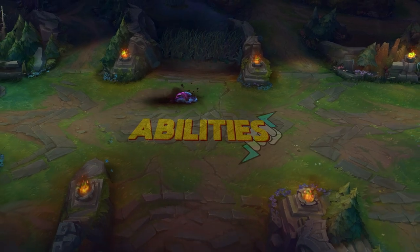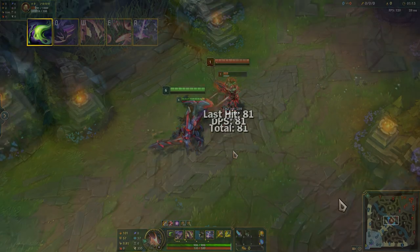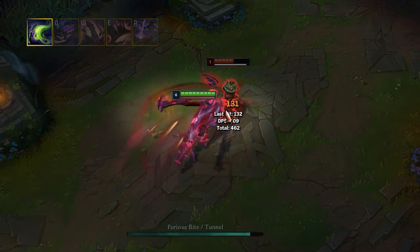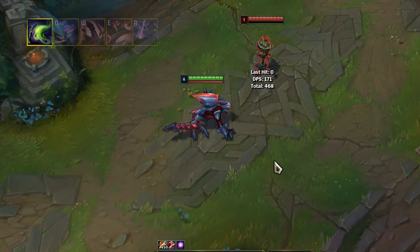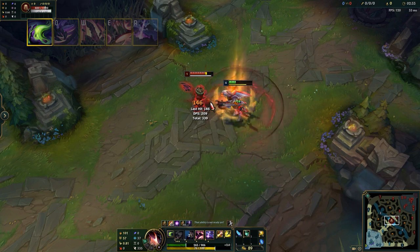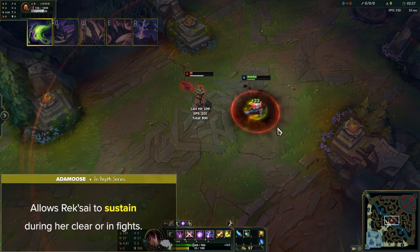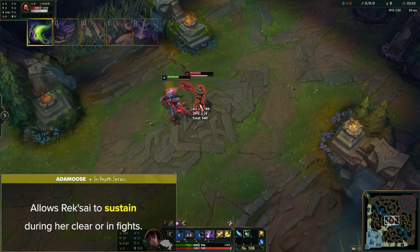Rek'Sai's passive is called Fury of the Xer'Sai. Rek'Sai generates 25 fury upon dealing damage with basic attacks, Prey Seeker, Unburrow, or Furious Bite. If she has not generated any fury in the last 5 seconds, she loses 20 fury per second. While burrowed, Rek'Sai consumes her current fury over 3 seconds, healing until she consumes all the fury or reaches full health. This simple passive allows Rek'Sai to sustain during her clear or in fights, and also empowers her E.